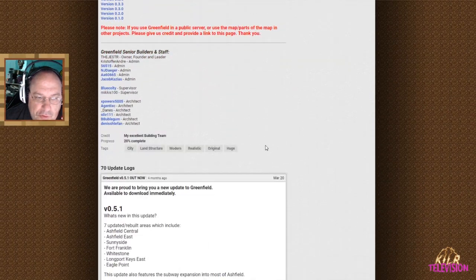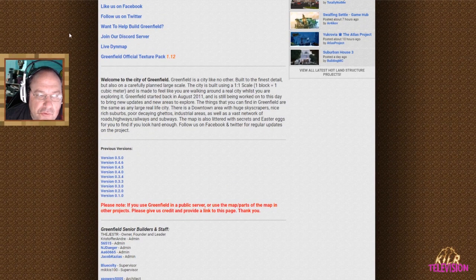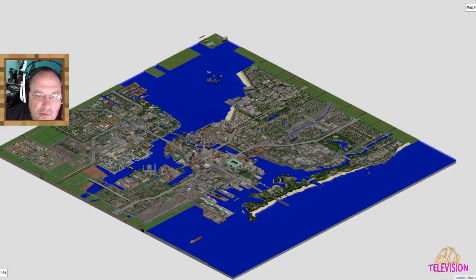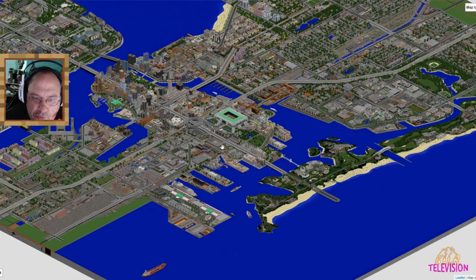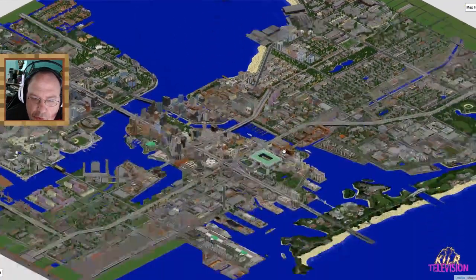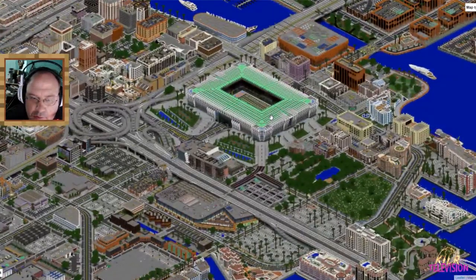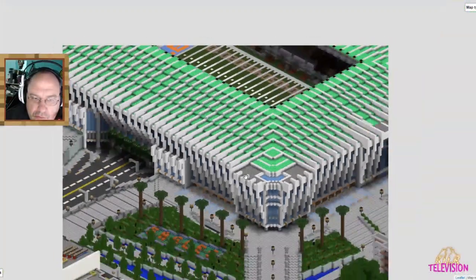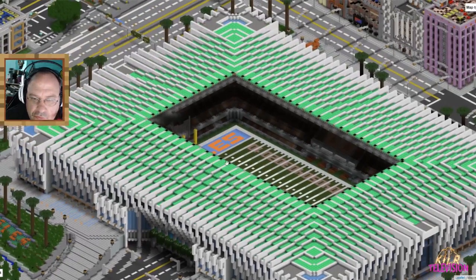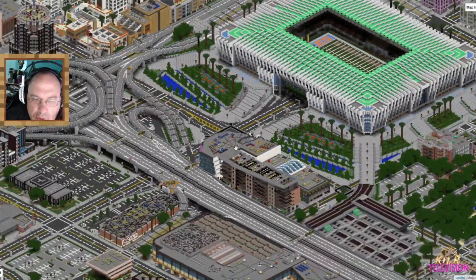And then we've got all the senior builders and staff that helped put this together. Let's go ahead and take a look at the map from MapCrafter — I went ahead and rendered this out. Let's take a closer look at some of these things here. Check this out — so this is a football stadium here. Wicked!